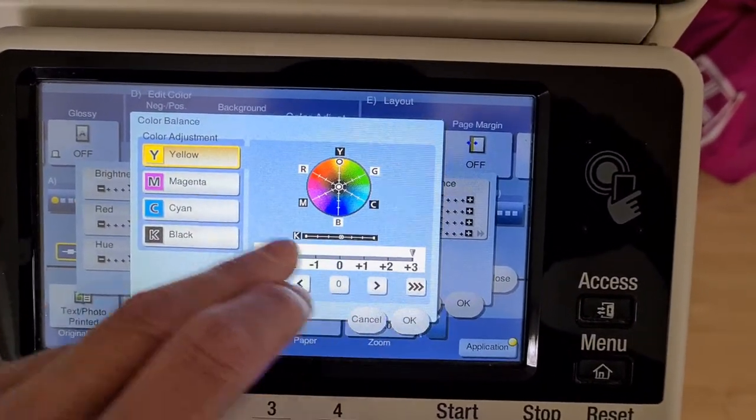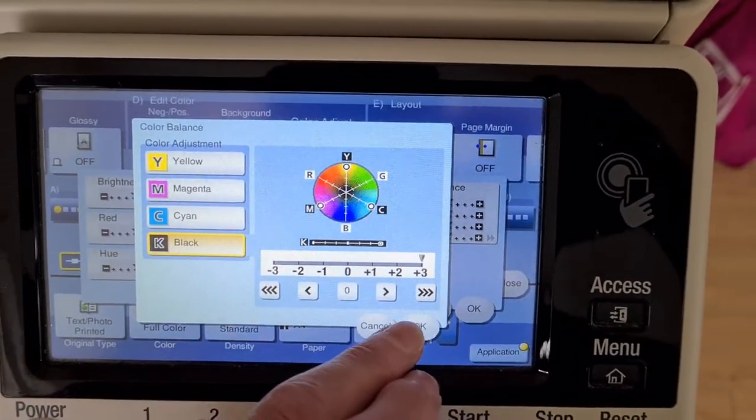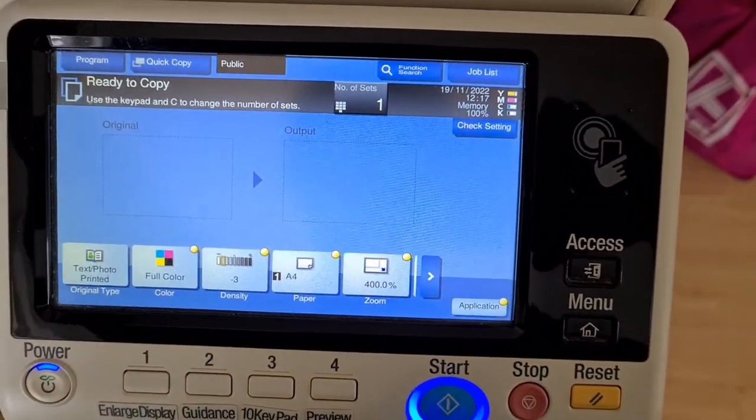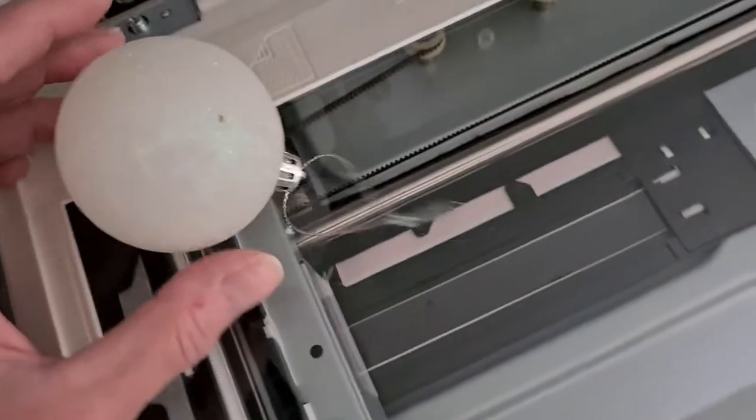This will be a challenging one. I don't know if I can make this one look good. Okay, let's see what we have to demo with. It's getting that time of year again — Christmas. We've got a Christmas bauble, so let's see how we go with this Christmas bauble.